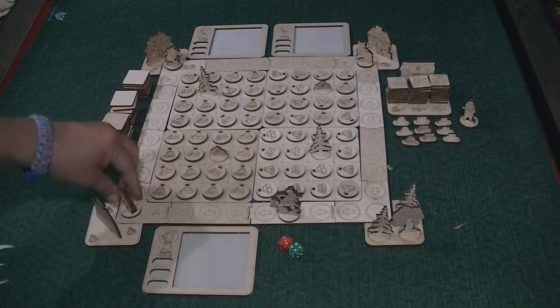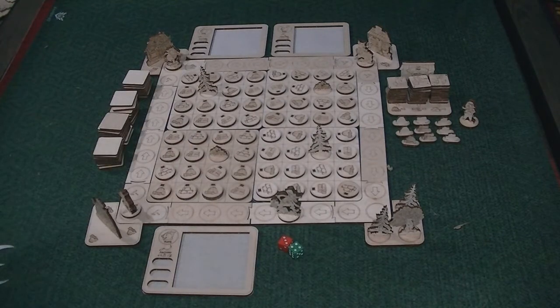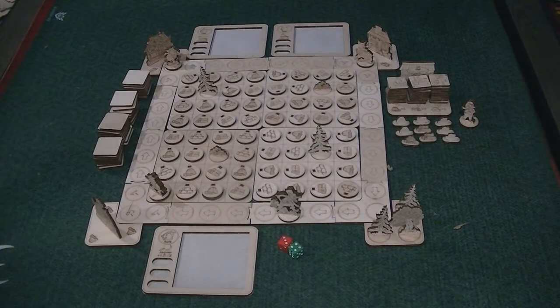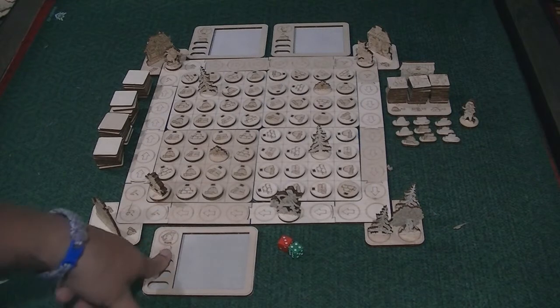Now we're going to move our pig four spaces. After the first move where you're entering the area, you can't move diagonally — you move diagonally just once to enter, then you move orthogonally, vertically and horizontally, about the area. The trick is that you can only collect resources that are the ones you actually need to create your building.